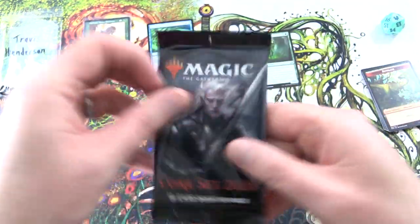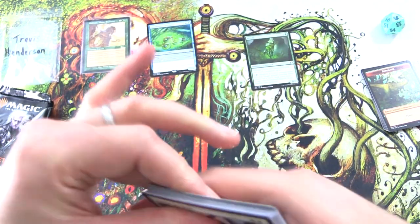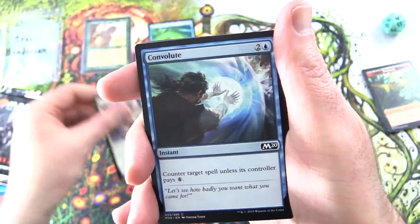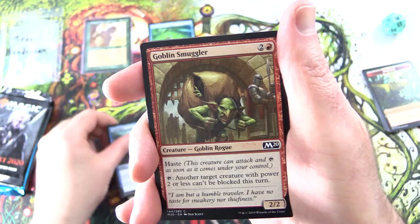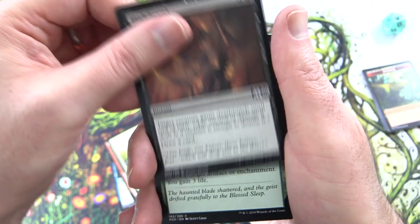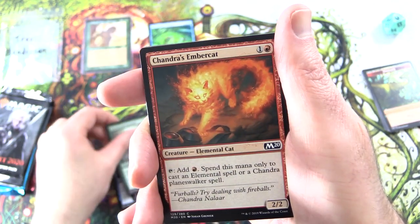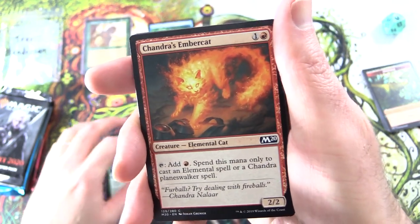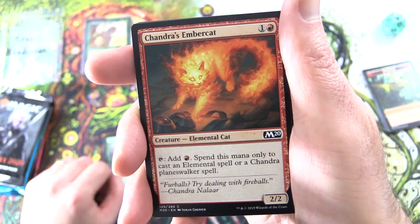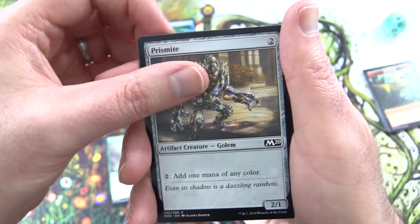On to Core 2020 — there are absolutely bucket loads of Elementals in this set, so hopefully we'll find tons today. We've got Aerial Assault, Convolute, Goblin Smuggler, Daybreak Chaplain, Bladebrand, Natural End, Barony Vampire, Greenwood Sentinel. Chandra's Ember Cat — Creature Elemental Cat, 2/2 for 2. You tap to add red mana, splendous mana only to cast an Elemental spell or a Chandra Planeswalker spell. Prismite.